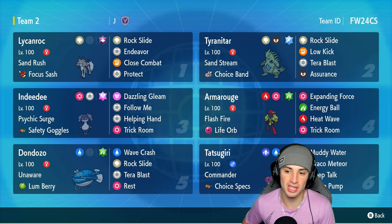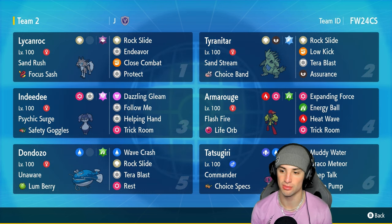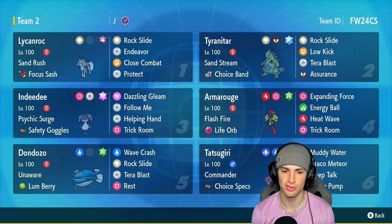The Armarouge build has Flash Fire with a Life Orb making it do significant damage. It's got the Grass Tera type with Expanding Force, Energy Ball, Heat Wave, and Trick Room, so we can set Trick Room and do big-time damage. Paired with Armarouge, we have Indeedee to set Psychic Surge — it also has Follow Me, Helping Hand, and Trick Room, making it a perfect support Pokémon.